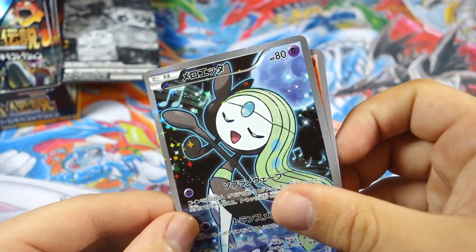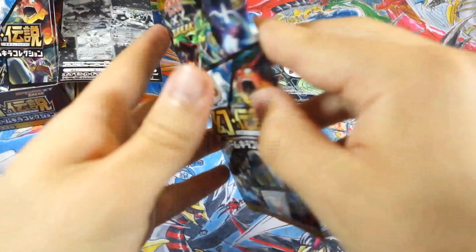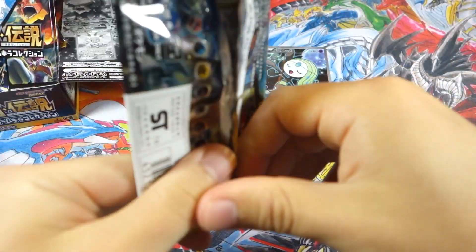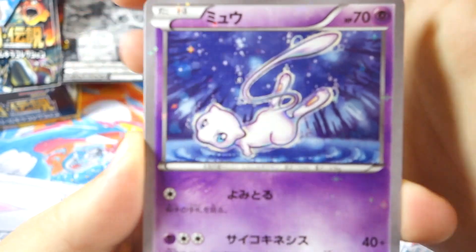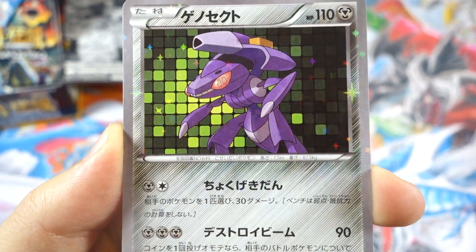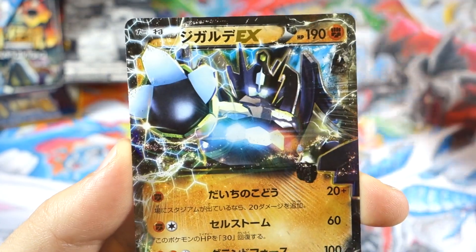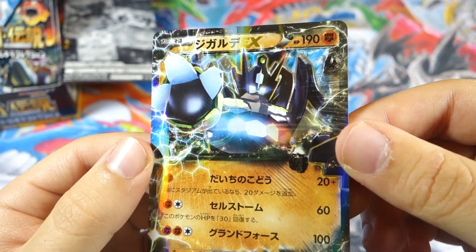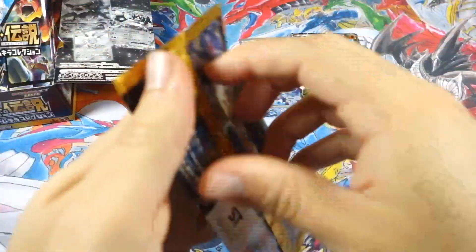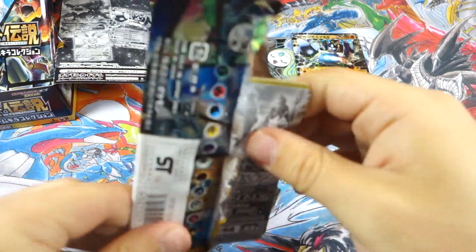I guess there really isn't a trick because I put the Meloetta to the front, so we won't even do a trick for these — that'll actually save some time. We got a Mew to start things off — check this out guys. We've got a Genesect, I actually like that background pattern, very nice. We've got the other Meloetta card, and we got a Zygarde EX — cool, that's the one from the tin. These are only four-card packs actually, as opposed to five-card packs, so that will save some time too.